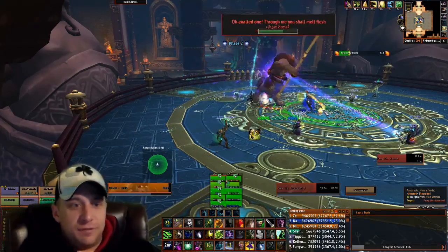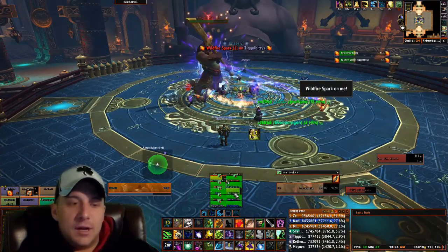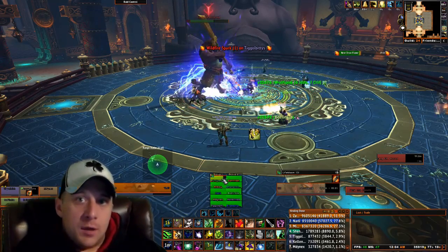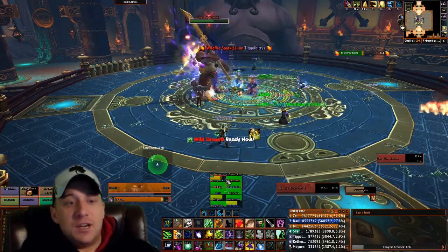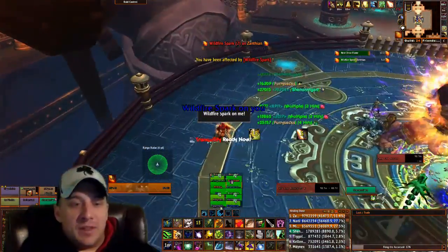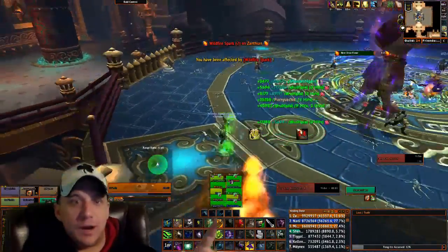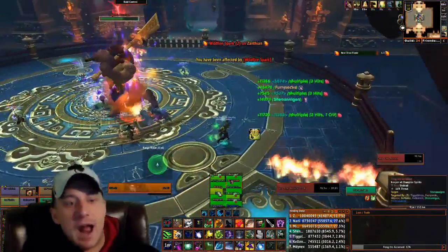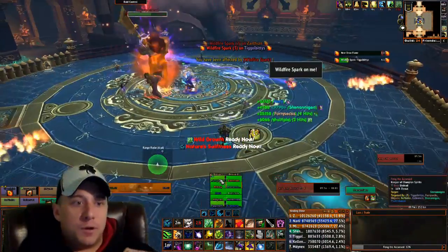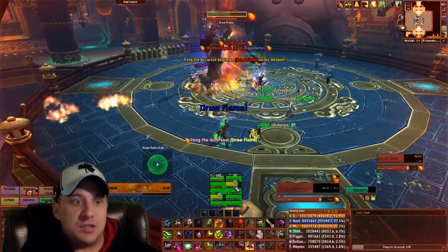In the second phase, which you see here, the tanks are dealing with stacks of an ability which hit rather hard. But the other thing you have to deal with as a raid are two abilities: Wildfire and Draw Flame. What happens is he will cast Wildfire on you, and after five seconds it will drop fire on the floor. What you want to do is run out to the outermost ring of the room and drop that fire, because as you can see, it moves — it does not stay still.